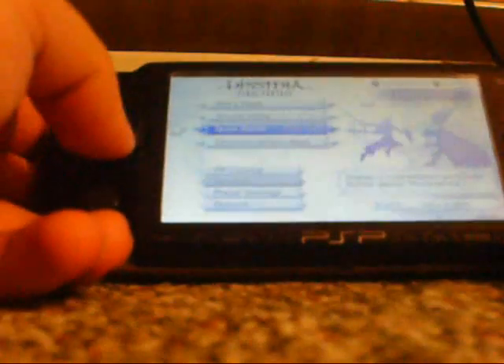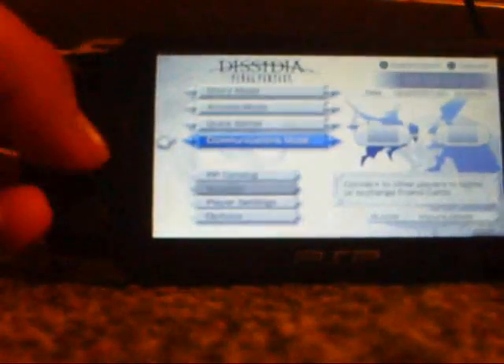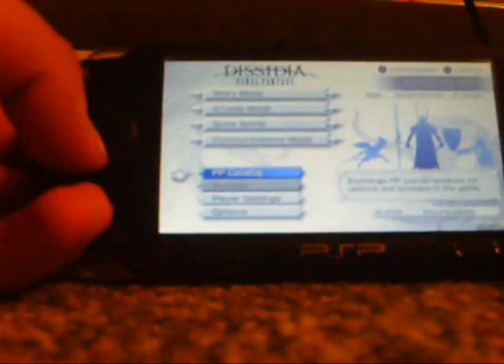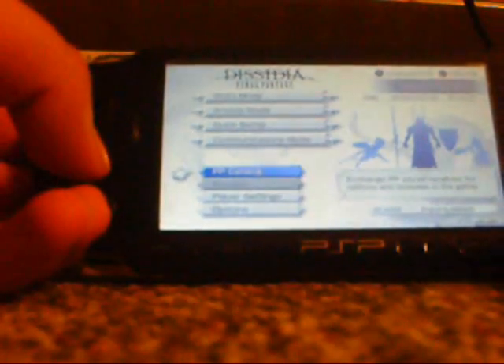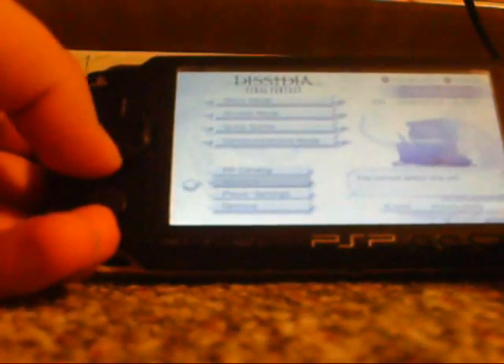You also have arcade mode, quick battle — which is what I just played — and communications mode, which is basically online play against friends. There's also the PP catalog; I don't know what PP stands for, but you can buy extra characters like Garland, alternative costumes, voices, and other stuff.